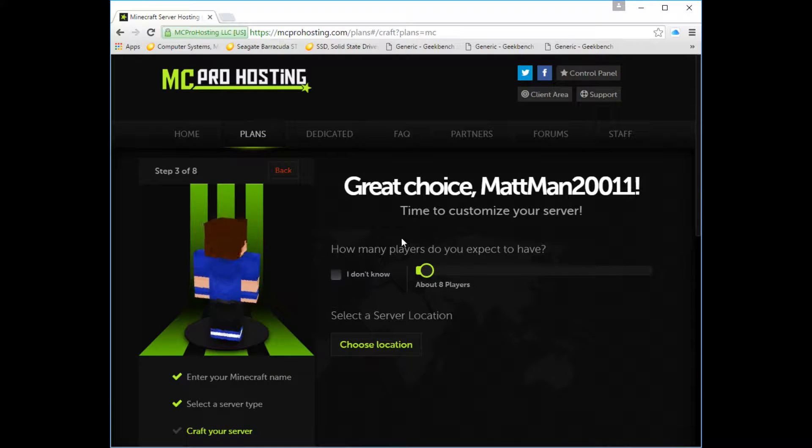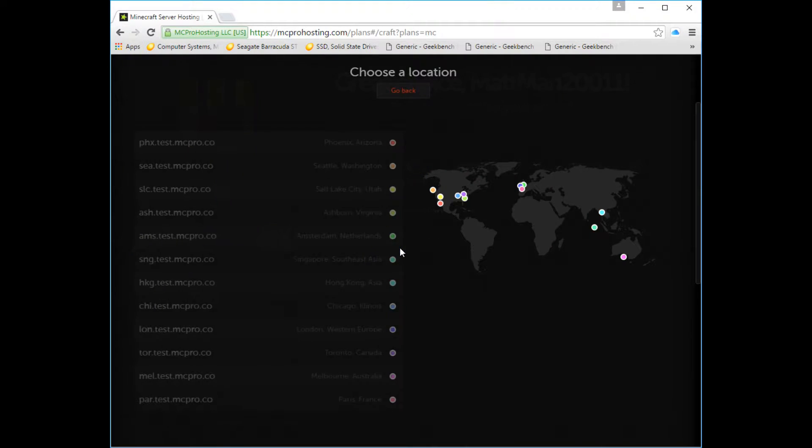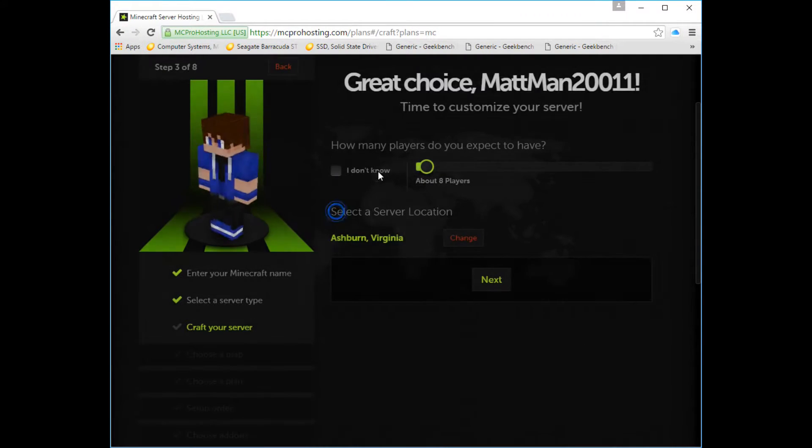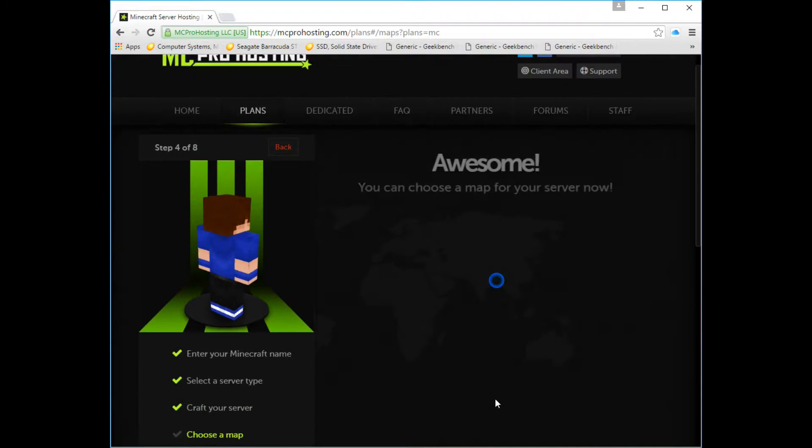I'm gonna hit Choose. It's asking how many players — I think about eight for the meantime. I'm gonna do Virginia, because that's very close to where I am. Then you just hit Next.